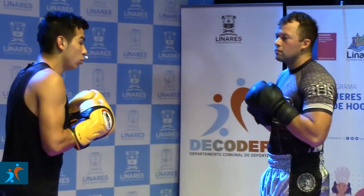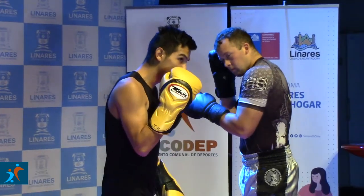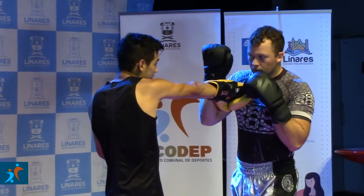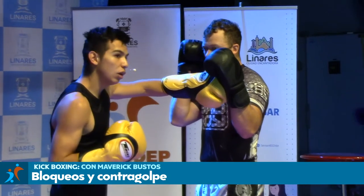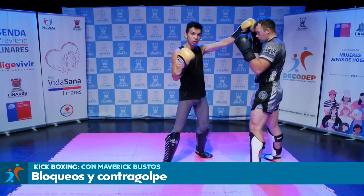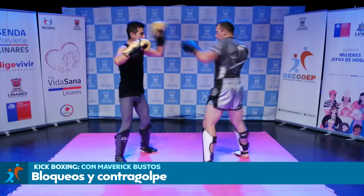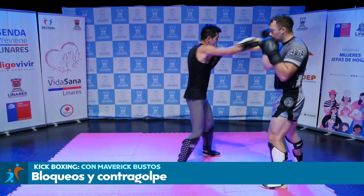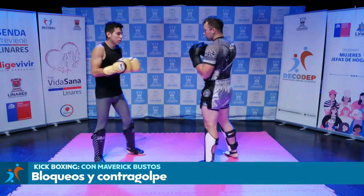A esto le vamos a agregar un golpe. Después de caer con la middle kick, yo voy a caer adelante, voy a contraatacar al tiro con un golpe de derecha, seguido de un golpe de izquierda con un cruzado y voy a buscar abajo. Ya busqué al medio, ya busqué arriba, voy a cortar abajo. Entonces completo sería: jab, recto, cruzo, bloqueo, frontal, middle, recto, cruzo, low. Esa sería nuestra combinación.